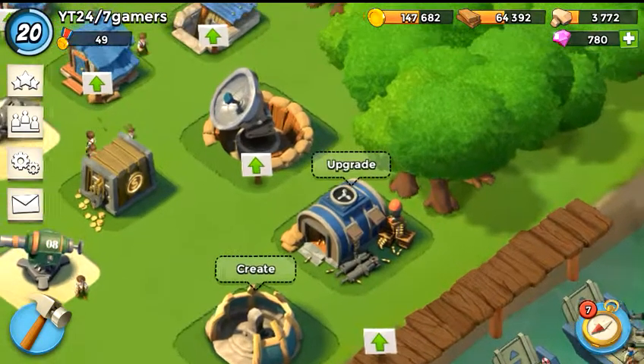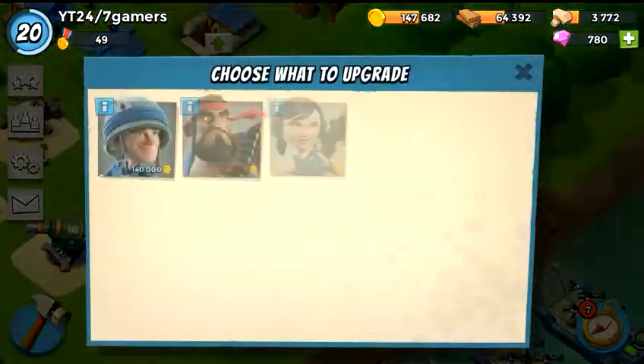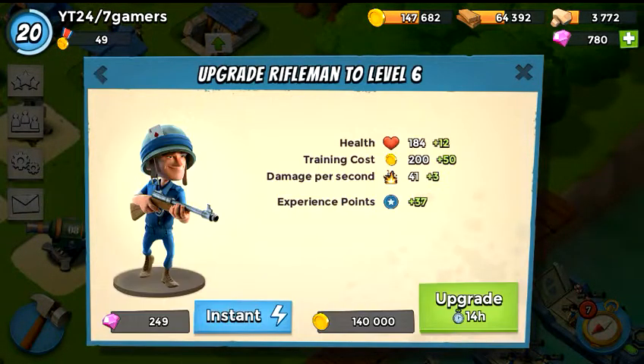What is up everyone, Floor Raiden here on Boom Beach, going to be doing a troop upgrade — actually a pretty cool one. Going to be upgrading the rifleman up to level 6. This guy does not cost much, does do a decent amount of damage, and his upgrade time is not bad at all.